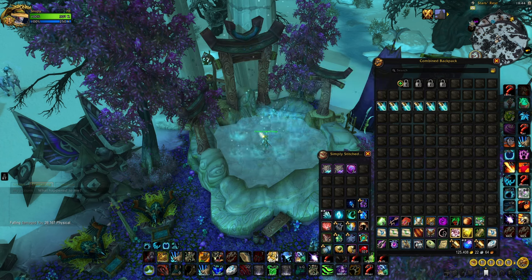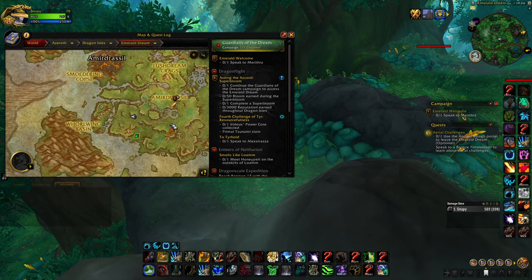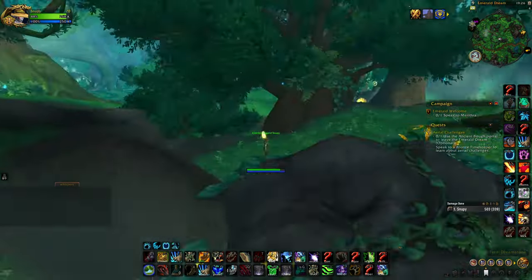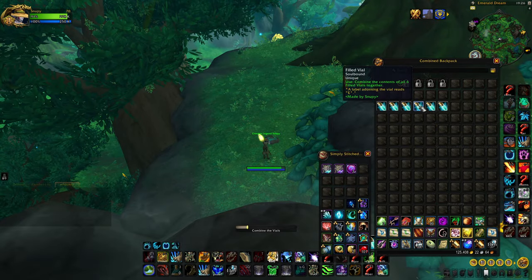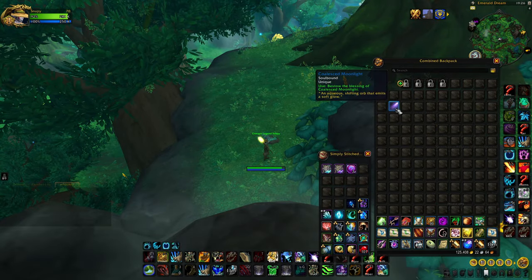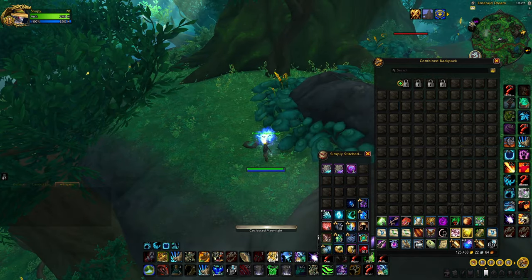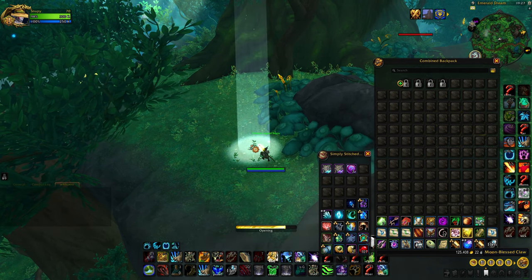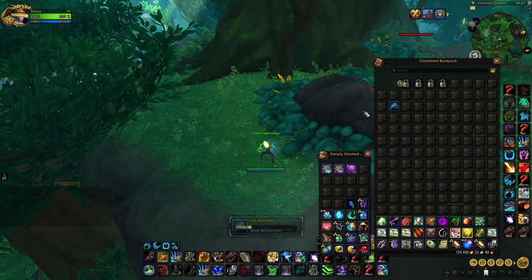Now that we've collected all six vials, head back into the Emerald Dream. Go to the southwest part of the zone and find a Feral Dreamstone on the floor — it's always in that location. Combine all the vials there and you'll get the Coalesced Moonlight. Use that item and it makes the stone on the ground lootable. Loot the stone and you'll receive the Moon-Blessed Claw.